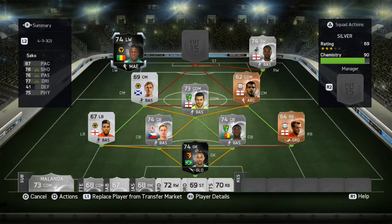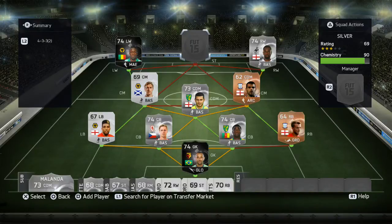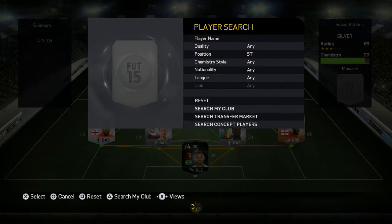Then to our left wing we have in-form Bakery Sacco - oh my god guys, you're going to see a clip of one of his goals at the end, he is just insane. He has 87 pace, 78 shooting, 76 passing, 77 dribbling and 75 physical - he's just got everything you need. The only thing Sacco is lacking is 4-star skill moves, he does only have 3-star, but everything else is just perfect. That does come with a price as he costs 150k, but if you want to make it a 50k team you can just go with a normal Sacco.